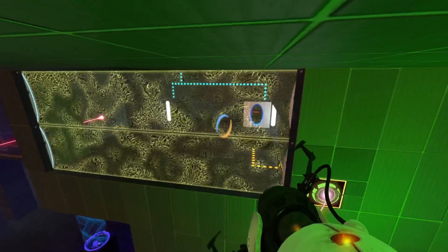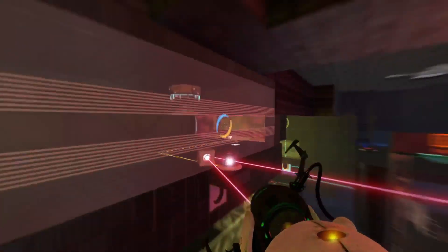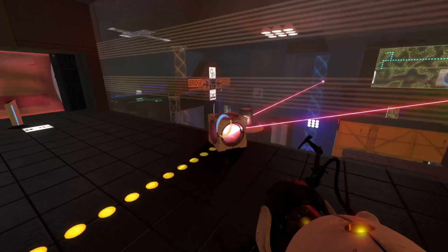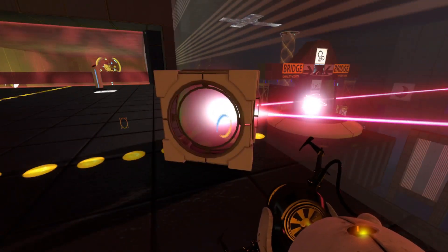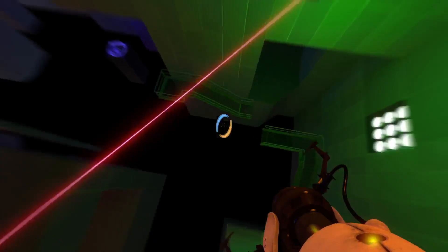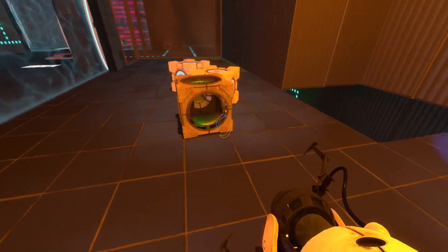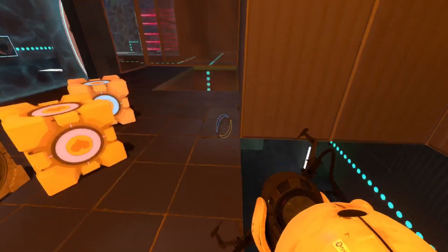It could be that I have to use this bottom laser and use this portal surface to activate this laser relay. It could also be something completely unrelated - somehow get the second cube, the second laser cube up there in the upper area. To do that, it requires me to do a switch. I have to get this cube - the normal color cube - and replace it with the dirty laser cube. But I don't know how to do it.